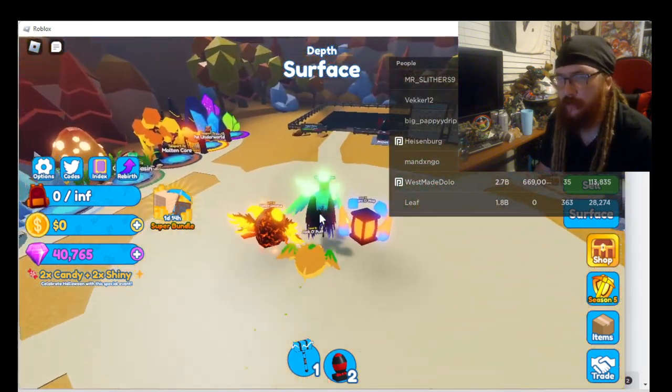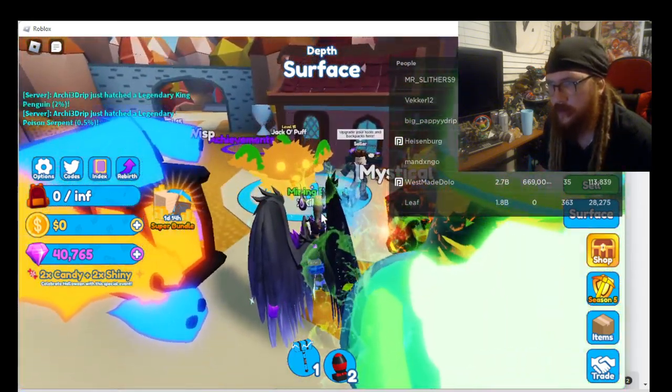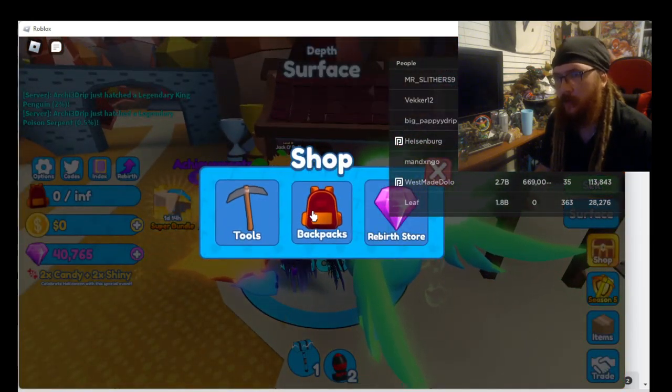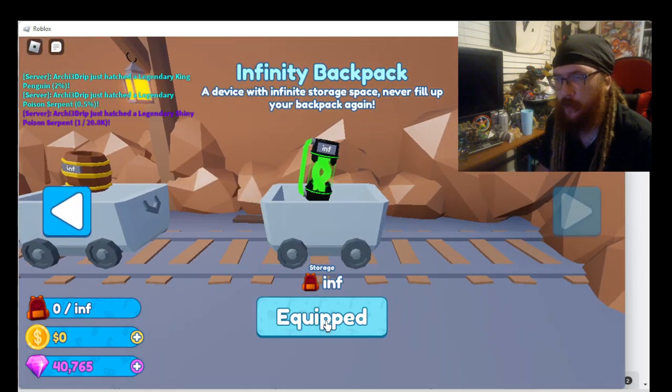What you're going to want to do, guys, is when you get into the game and if you want to figure something out, I suggest you go right up to this guy right here — the seller — and you don't want to look at the backpacks. I highly suggest getting the infinity backpack. That's what I equip always when I'm mining in the trenches over there or anywhere.